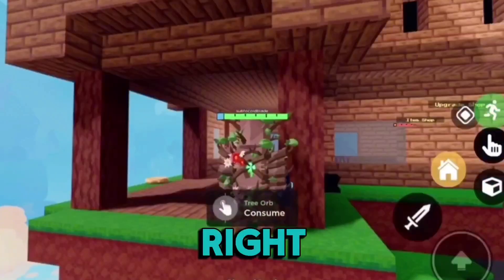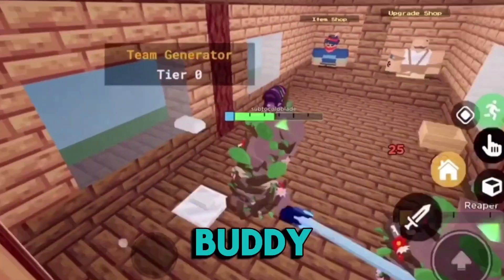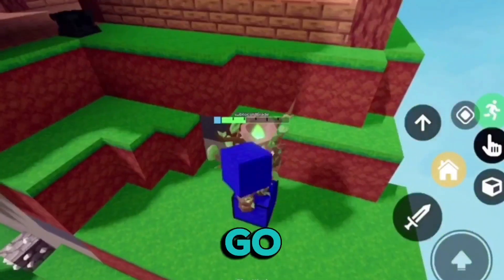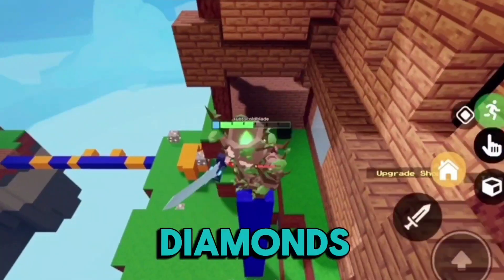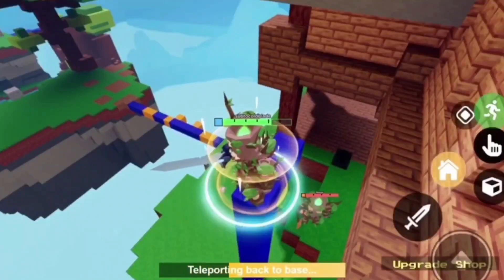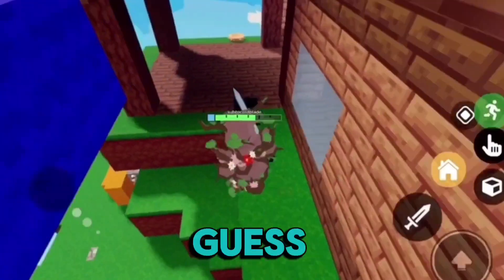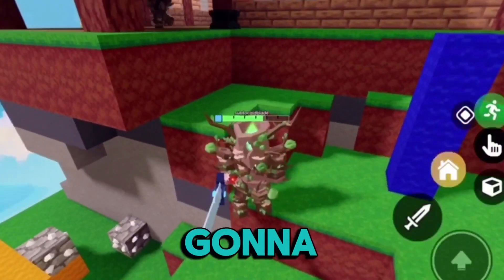My teammates are gonna die — let's go, my teammate got him! We're gonna go to that base real quick. You killed me before, I'm gonna kill you so many times — we got him! We got four diamonds, three emeralds — thank you for all those resources. I thought this guy was super good but I guess not.